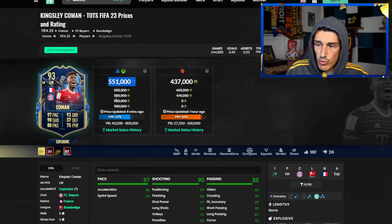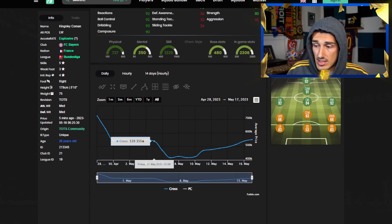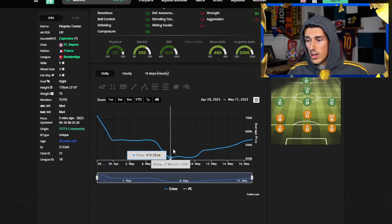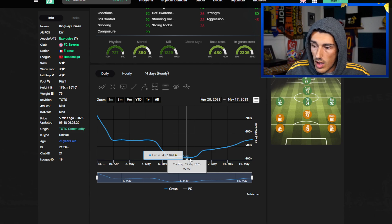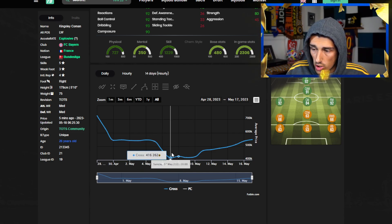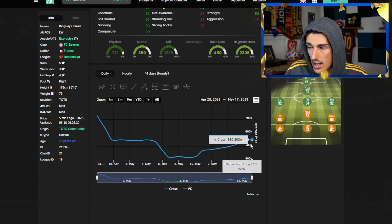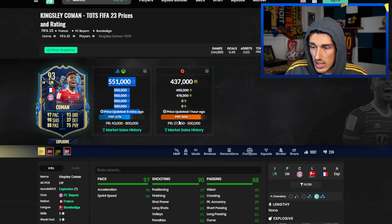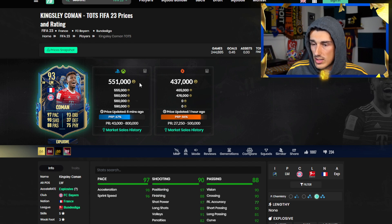Bernardo Silva rose from 1 million to 1.7 million. Is Rodrigo going to do that? No — he's not rising by 700k, that would be a pipe dream. Let's look at Coman: his card is up to 550k, with only a couple listed before 590k, so he's still rising. His card got down to about 400k during Premier League TOTS when he didn't link to much, and has risen continuously. We are going to see a rise with Rodrigo and a couple other La Liga cards that remain meta.